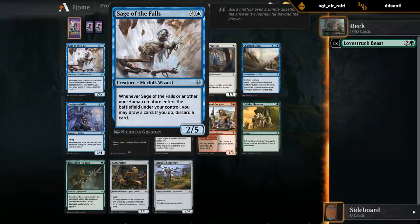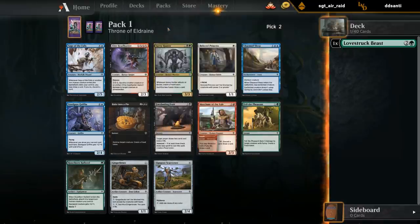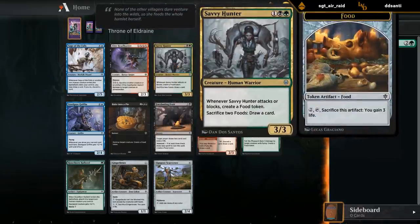When Sage of the Falls or another non-human enters the battlefield under our control, we can draw a card if we discard one - great for the draw-two deck and just to help you loot. Jawbone Sorcerer has some sacrifice synergies; if you can reliably make food tokens to sacrifice, it could be quite good. Savvy Hunter is also good - three mana 3/3, sack two foods to draw a card is the main thing, and when it attacks or blocks make a food is also great.